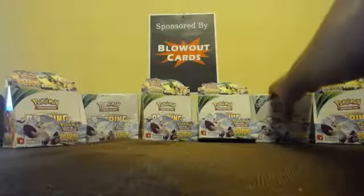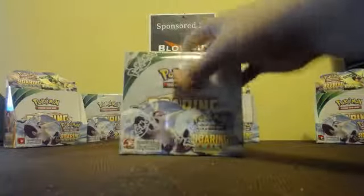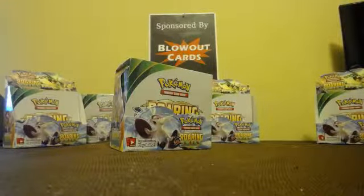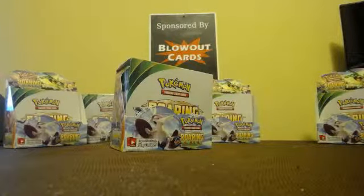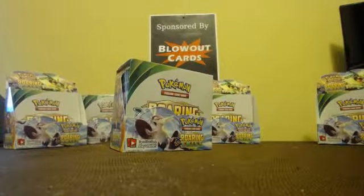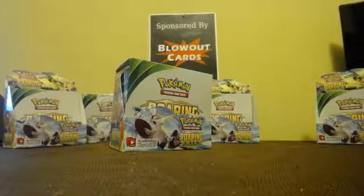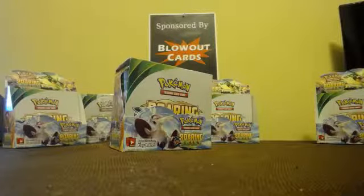Alright guys, Angel from Blowout Cards. We're going to keep going here — box number 5 now. We have our 6-box break of Pokémon Roaring Skies, a Dragon-themed set. That last box had 7 Ultra Rares and 1 Secret Rare VS Seeker. It was an excellent box. Don't really expect this box or the next one to top it or even match it, but if they did, I'd be pretty stoked and might have to give away 2 cards instead of 1.